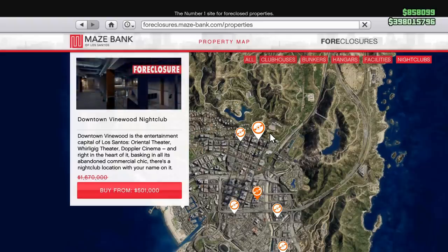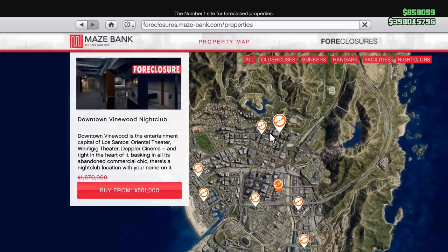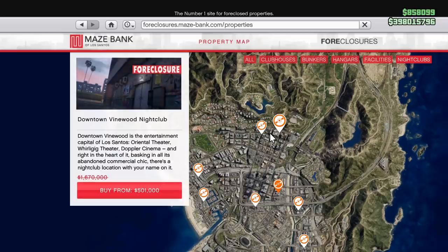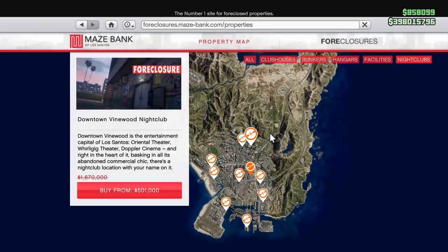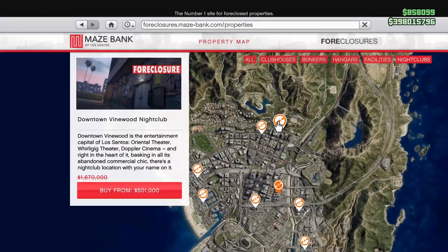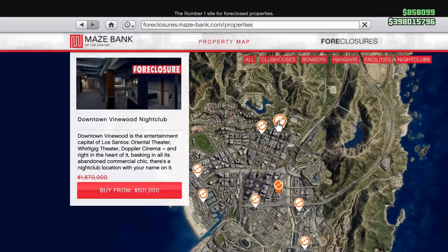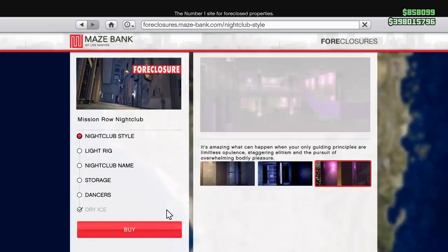They are 60% off right now so you can get some tremendous deals. The one I would recommend — and I think most people agree — would be the Downtown Vinewood nightclub. That location is going for $501,000 right now because it's on discount until Thursday; typically it's $1,670,000. Definitely worth it — great location, easy access, good for sales.